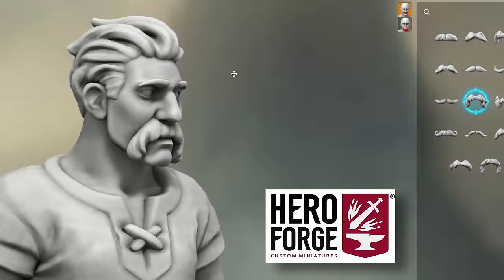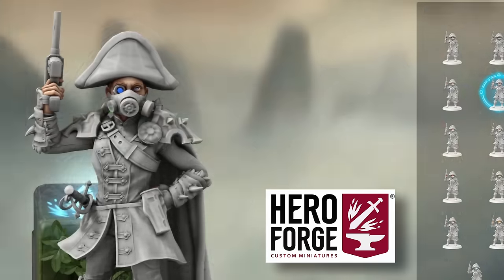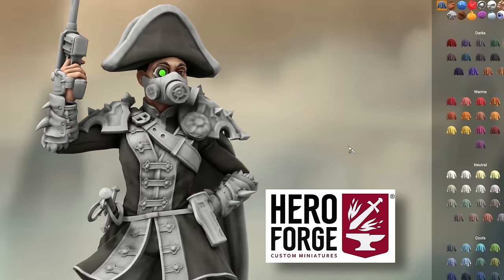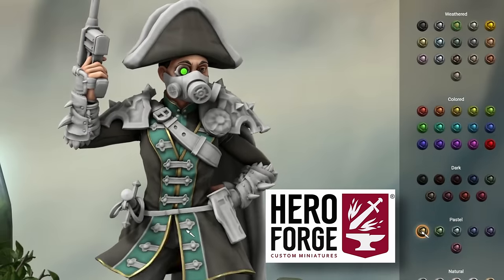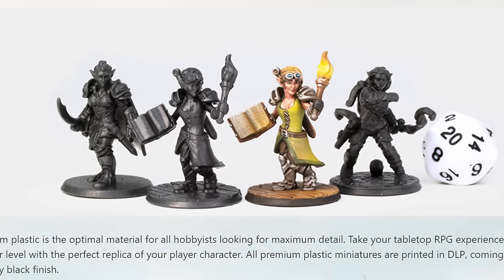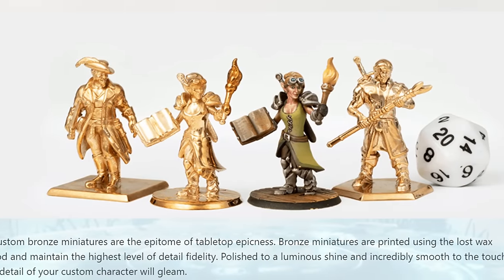Hero Forge has an awesome in-app painter feature allowing you to pre-test paint schemes on the models you're going to print. And if you're not going to print them or don't have a 3D printer, don't worry — their miniatures come in a range including physical models sent to your door in multiple materials. They have high-detail plastic, colored plastic, and even some metal options available for those real trophy pieces. It's completely free to have a play around with, and when you find the perfect character, there are heaps of options to get it delivered to you.